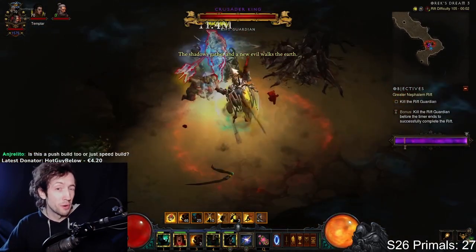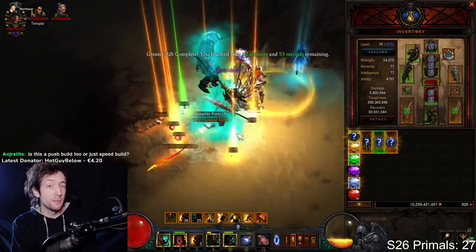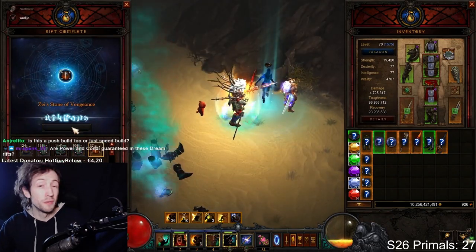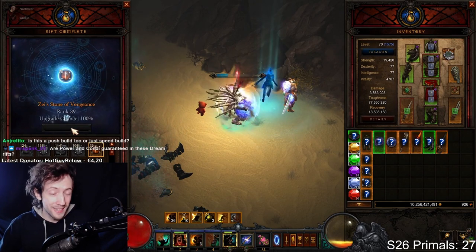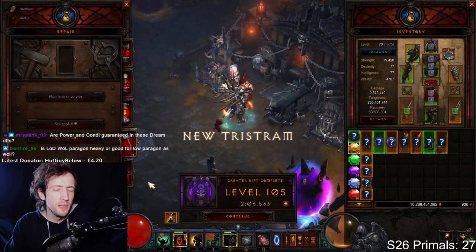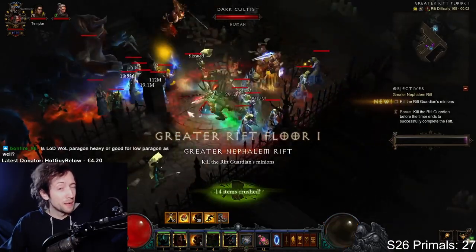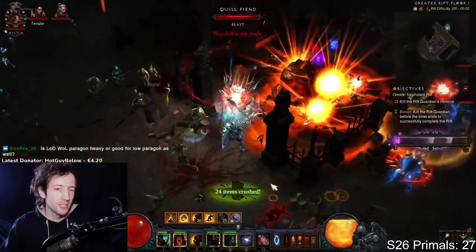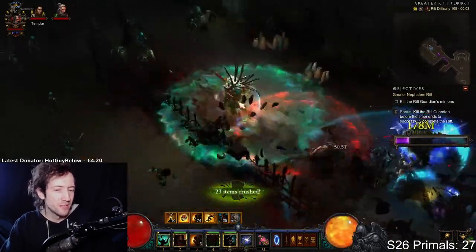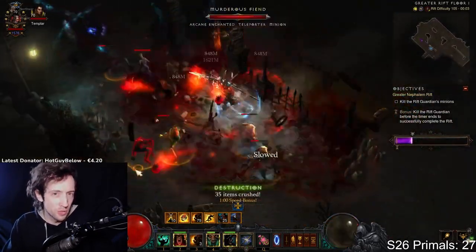I think this needs to be changed, at least for Season 27. There could be cool updates, or this could even become a real pushing game mode that is separate from farming — something you can open on purpose, on demand, whenever you want. That separation between farming and pushing could have a different rule set: maybe more pylons, different rift guardians, rift guardians spawned with extra elites, or all elite packs having six affixes instead of four. You could do some really cool stuff that spices up pushing while keeping it separate from GR speeds.